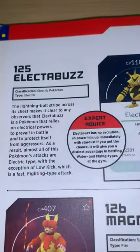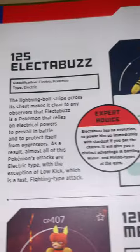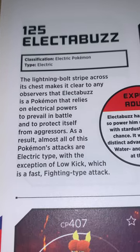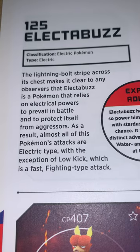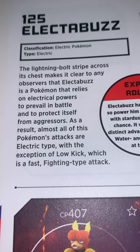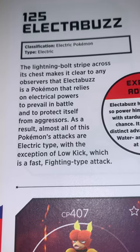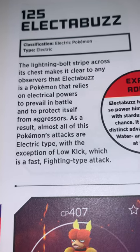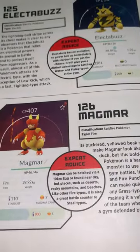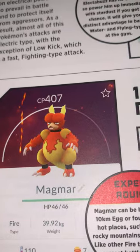Electabuzz is next. HP is 26. It is an Electric Pokémon with Electric type. The lightning bolt stripe across its chest makes it clear that Electabuzz relies on electrical powers to prevail in battle and to protect itself from aggressors. Almost all of this Pokémon's attacks are Electric-type, with the exception of Low Kick, which is a fast Fighting-type attack. A very interesting Pokémon, especially if you watched it in the original days where Magmar had a fight with Charizard.